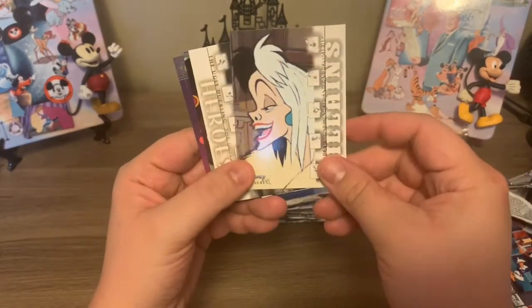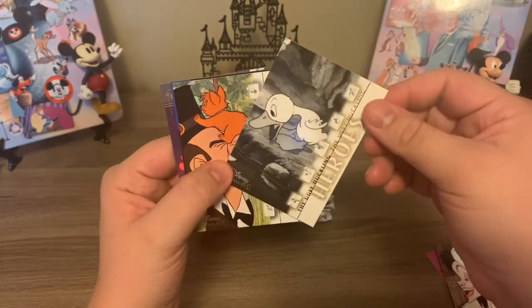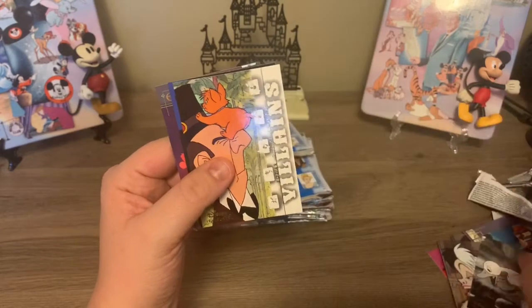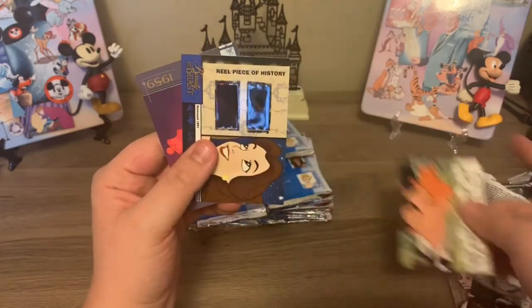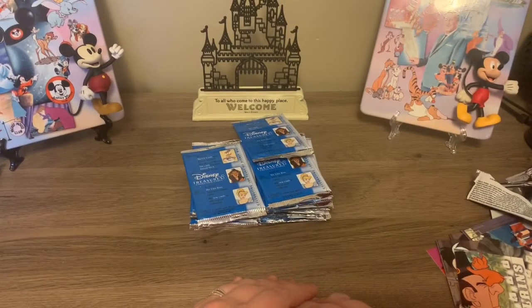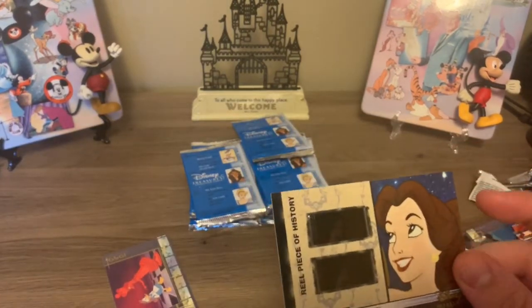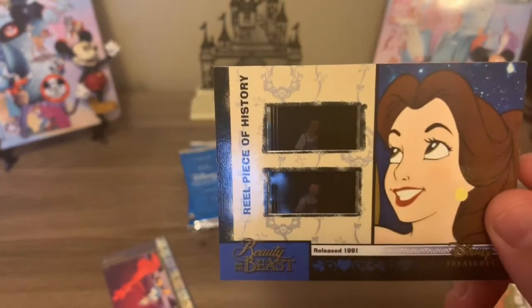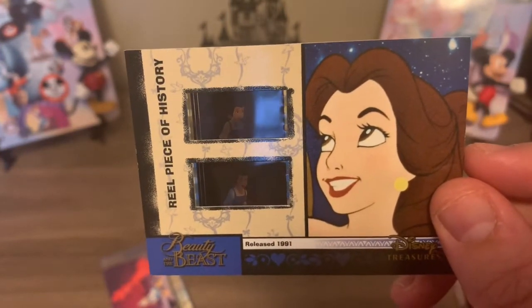So we have Cruella de Vil. This is The Ugly Duckling from The Ugly Duckling. This is Edgar from Aristocats. Shut your mouth — oh my gosh. Okay, so I'm not surprised that I got one because it says one in 24.